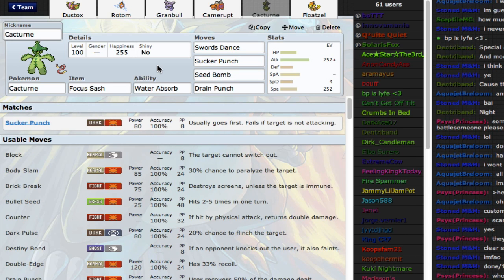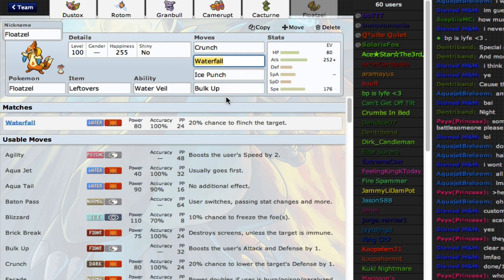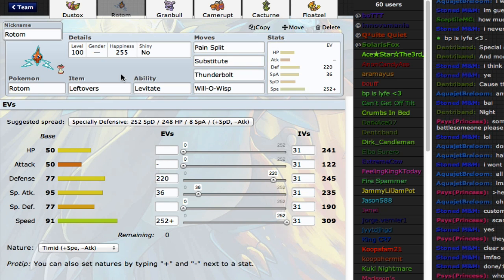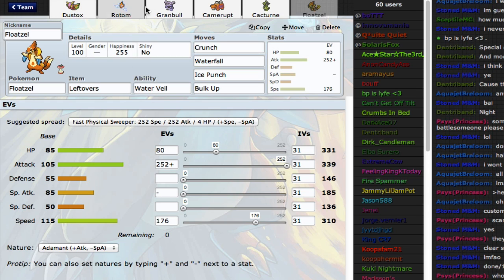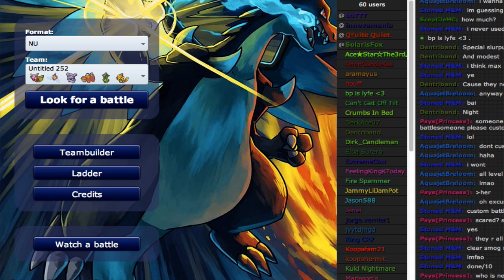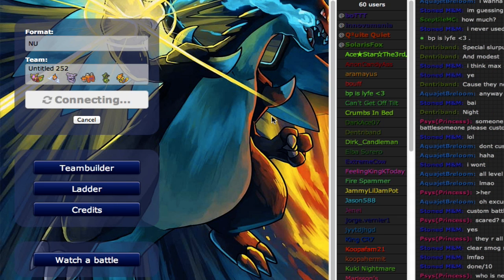Then I have a Sashed Cacturne as my late-game sweeper. I'm really weak to Water, so it helps to have Water Absorb there. In dire situations I can switch in my Cacturne if I predict correctly. Then I have a Floatzel just for a bulk-up set with 176 speed. Because if you look at Rotom, which is a very common Pokémon on teams, max speed is 309 — so if I get up a Bulk Up, Crunch just OHKOs any regular Rotom set. And Rotom-Fan at plus one I think is OHKOd by Ice Punch on the specs set.